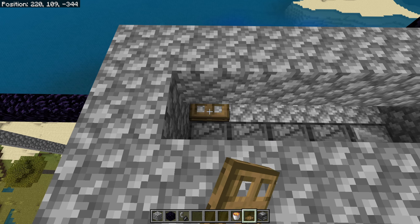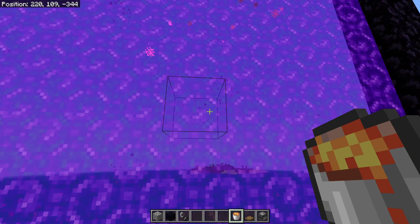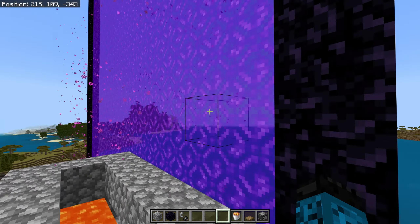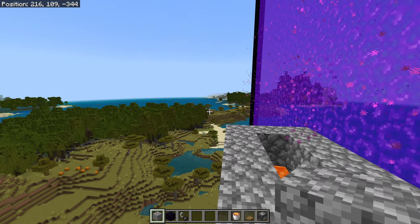We're going to be placing the trapdoors because they are the most important part about this, and then we're going to be placing the lava — that's where the portal starts getting ignited without using any flint steels, just an infinite igniter. Now it might get a little annoying because you can't really deactivate it.